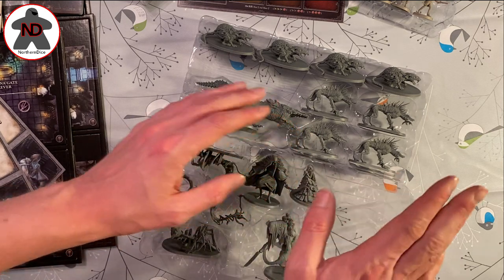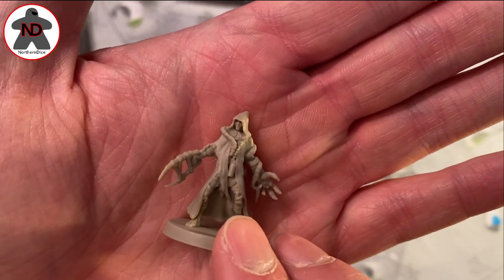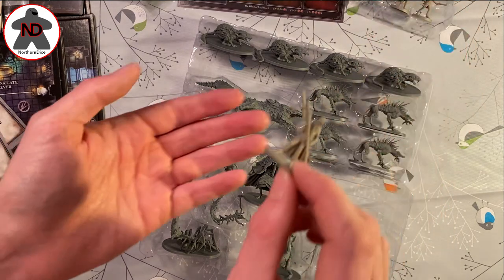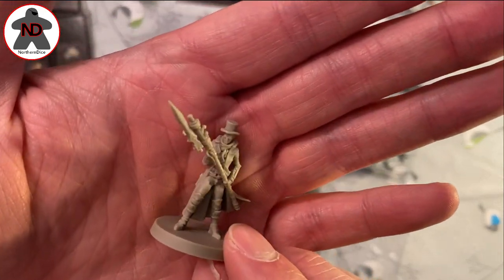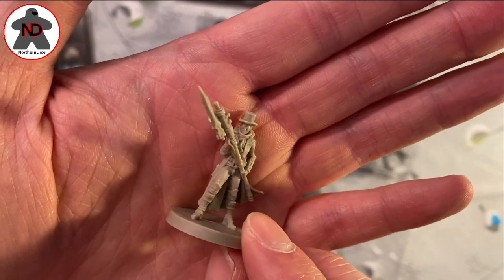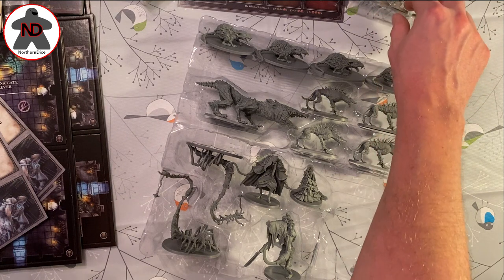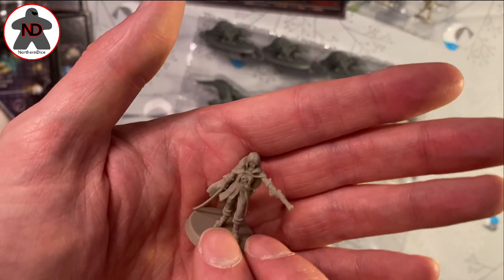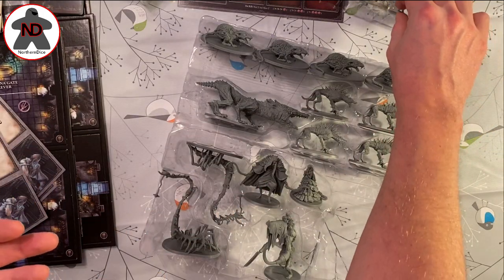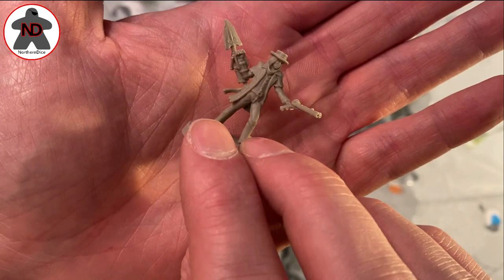I'm going to quickly go through the hunters as well. We have the Beast Claw Hunter - look at the quality of that. I love the detail. All these enemies look as horrific as they would in the game, if they were all grey. You can even see the glasses, which is awesome. The Chicago Hunter and the Steak Tribe Hunter. Very cool.